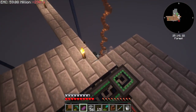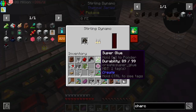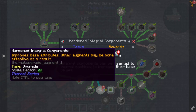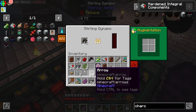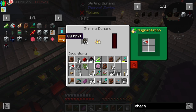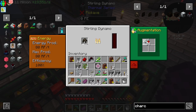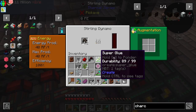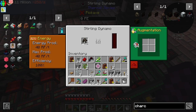We do have a bunch of sterling generators down there but they're slow. So I've made some upgrades — the hardened integral components from this quest. We got an extra one. Let's see how much this can improve our output. Wow — there's no problem, we can put them in. I've made a stack of these because I made a stack of sterling dynamos.